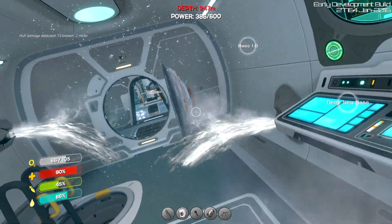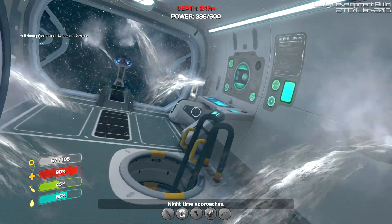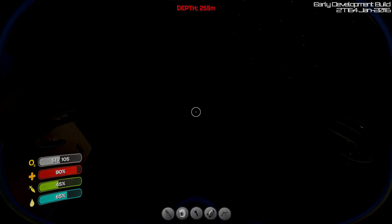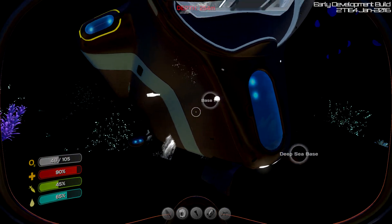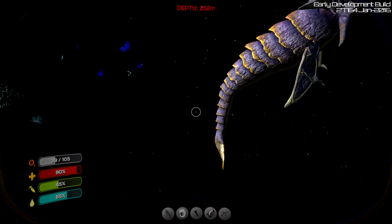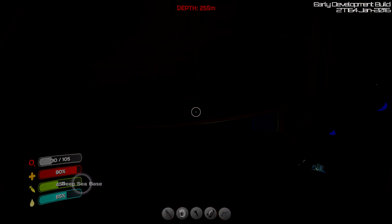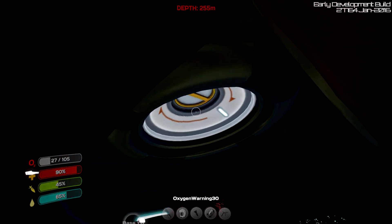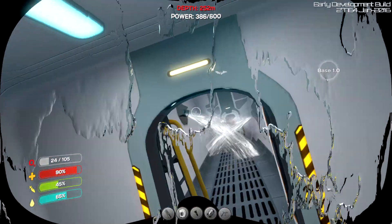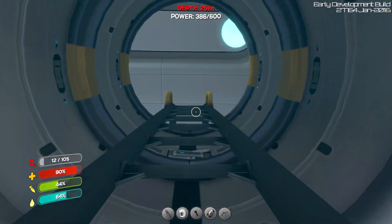We're dead. But that's what it looks like when you sink the Cyclops — it's completely flooded. We're going to die of no oxygen. Oh god, what was that? Okay, let's get back in — it's safer in there than it is out here. Oh no, we can't get in. 30 seconds of oxygen remaining. We're in. It's still flooded. Yeah, we're dead. It's nice knowing you guys.